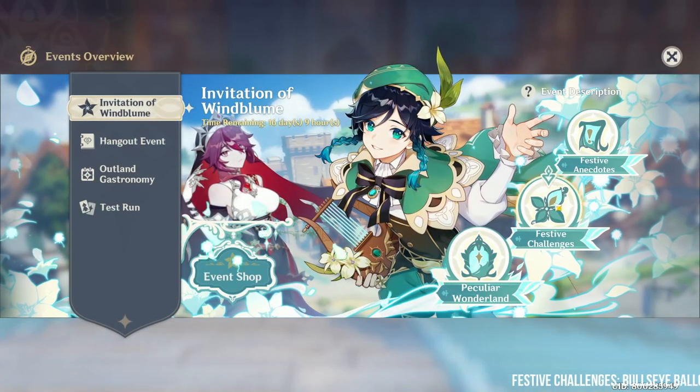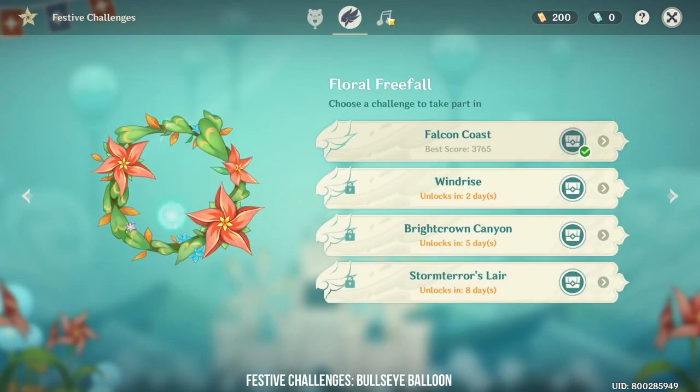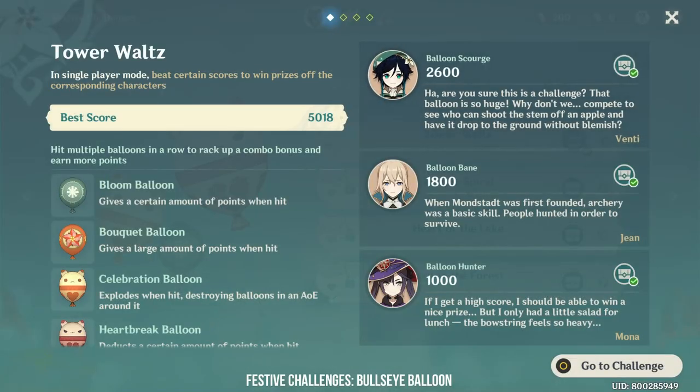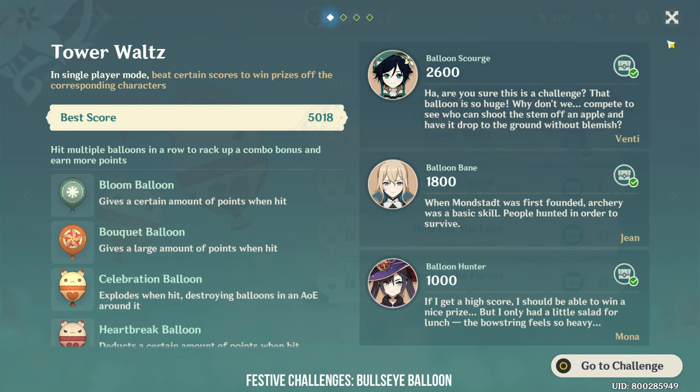The second branch is Festive Challenges. There are three separate challenges under this quest branch. The first is Bow's Eye Balloon, where the NPC takes you to Storm Bearer's Point for an archery contest. As of day one, the challenge is called Tower Walks and your goal is to reach above 2600 points to beat Venti and get the highest reward.